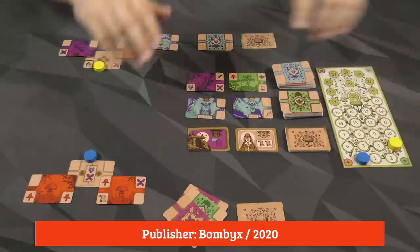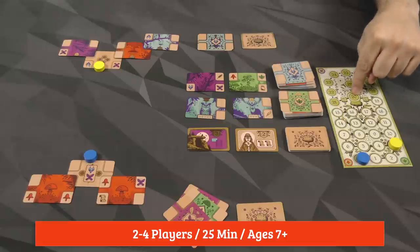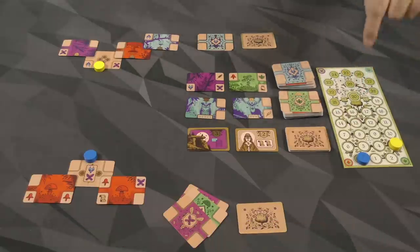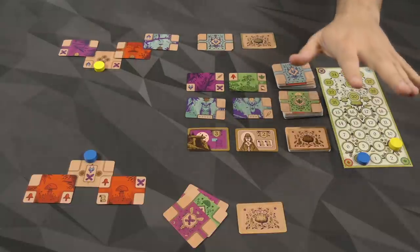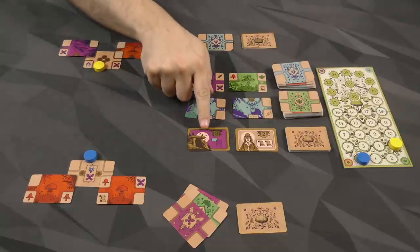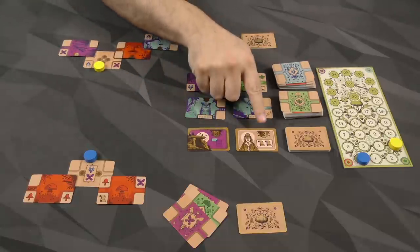The game is going to be over when somebody hits 20 points. We're going to finish up that round, have another one, and then the game is over, and whoever has the most points is going to be the winner. Besides the ones you've already scored on the track, you are going to score victory points for the two public objectives.